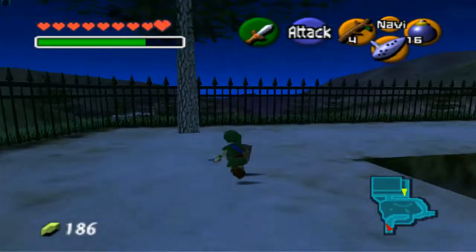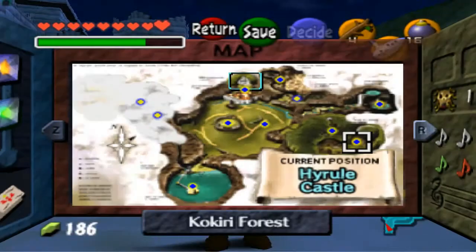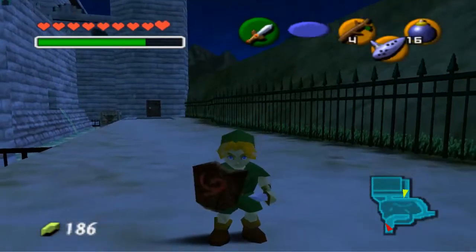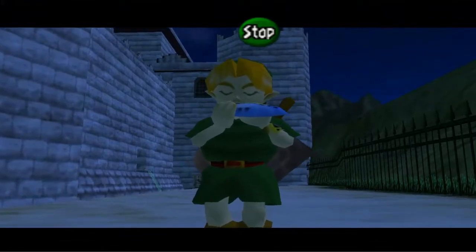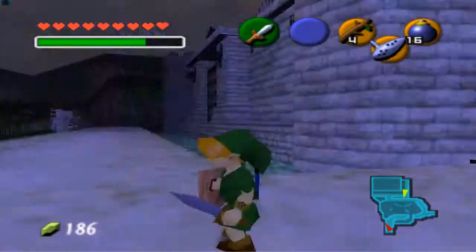Going crazy trying to find all those gold skulltulas? Well here's a cheater's way of getting it maxed out. You must have at least become an adult for this to work. You will need the Song of Storms, as well as a boomerang and bombs. Be sure to save often so you don't screw yourself over on this trick. Head over to Hyrule Castle as a child — you need the boomerang.